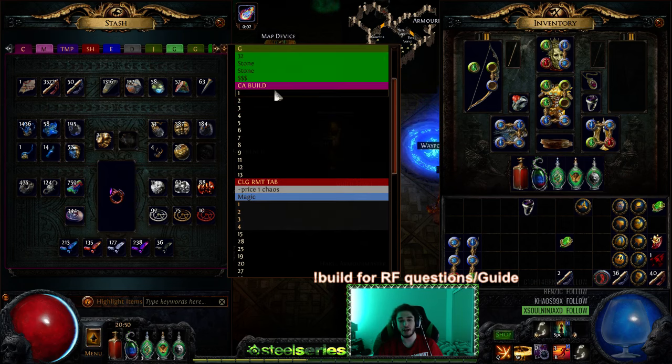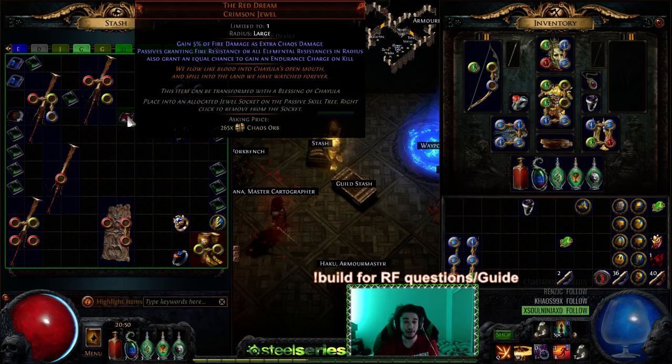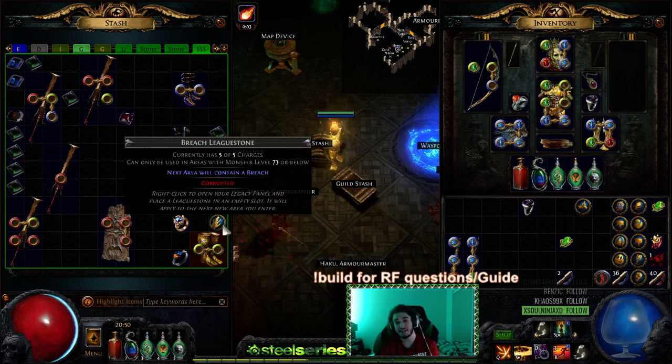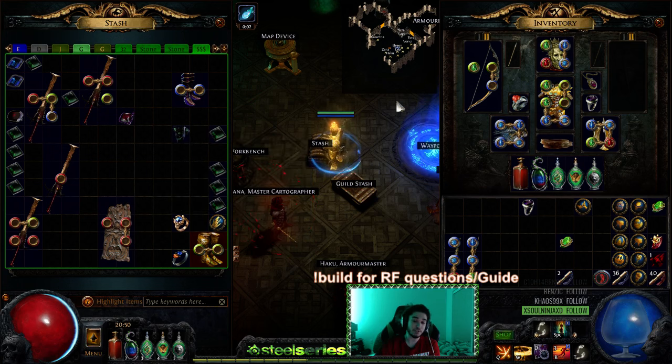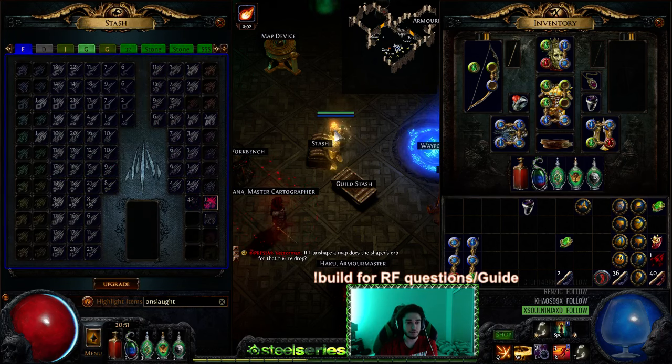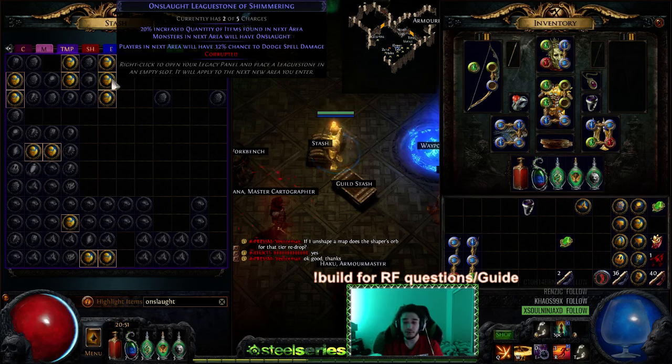For example, my best drop was a Red Dream, though it hasn't sold yet so the price keeps diminishing. I also found a Cospri's Malice and a couple of 30 to 50 chaos items, plus a Witchfire Brew. The best way to assist those drops is by running breach because breach adds density. We then add Beyond monsters — they spawn as blues — and three blues and a yellow and a unique is pretty much where most items come from. We also use Onslaught on pretty much all maps, which gives 20% quantity of items found.